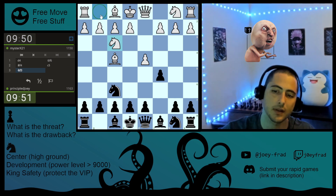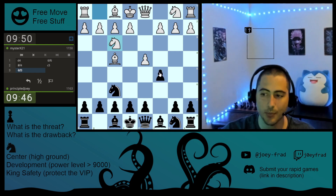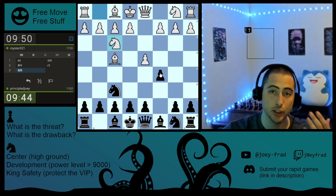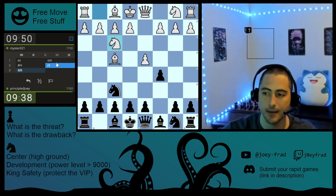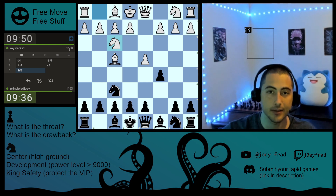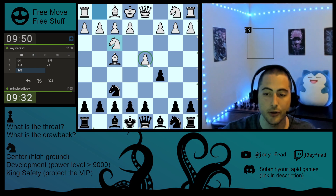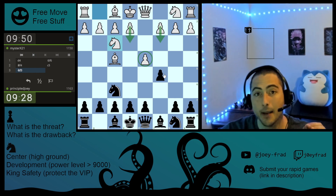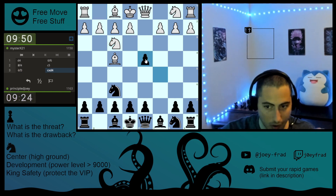White develops his knight to support the center. We've seen this in previous speedrun episodes — it's a huge mistake, it loses the game immediately. This guy's rated 1150, but they keep doing the same mistake. When you play the London, you need to defend your pawn with a pawn, not with a piece. So we're going to take this pawn.